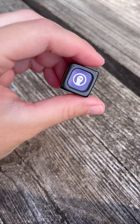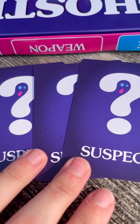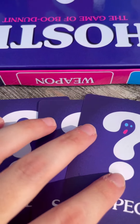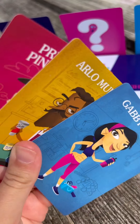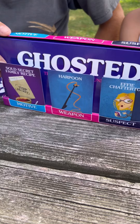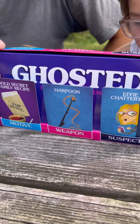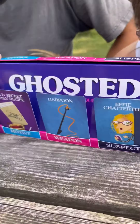Dawson got the ghosted roll, and so he has chosen me. He is going to say two suspects, and if I have one of them in my deck, I'm going to reveal that to only Dawson. Tegan rolled the scales of justice, which means she gets to guess one suspect, one weapon, and one motive. We will tell her how many she got right, but we can't tell her which she got right. But if she guesses all three right, she automatically wins the game.